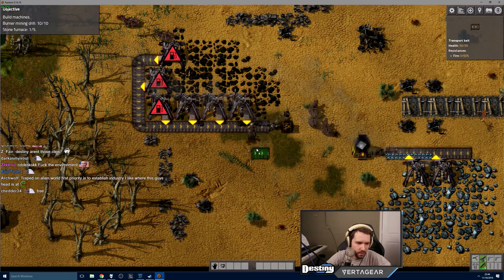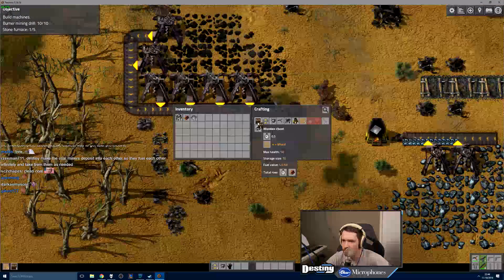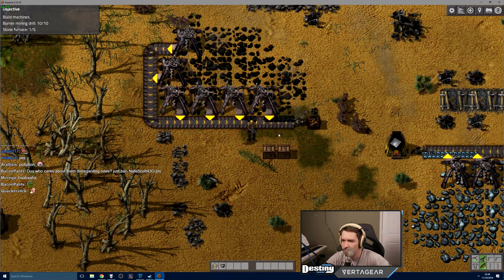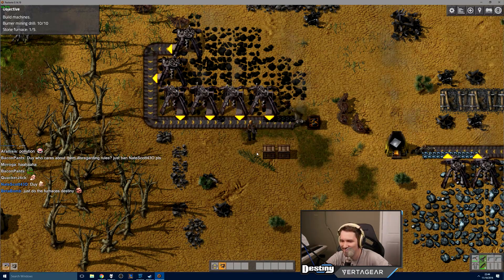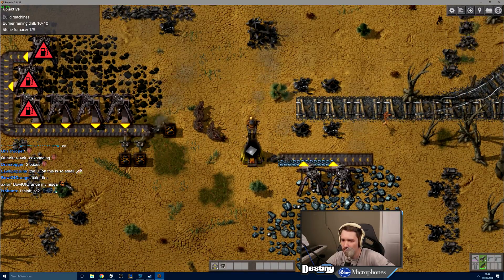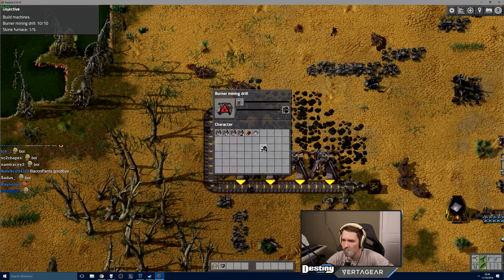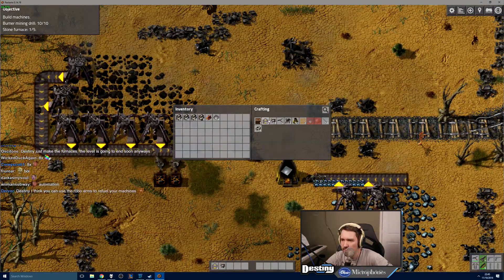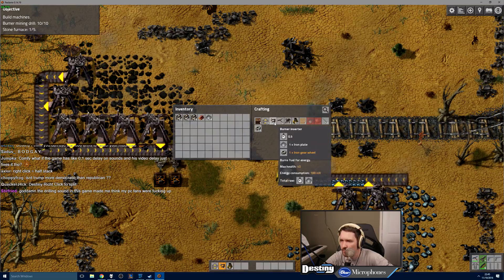Do I need more boxes? It looks like I don't have enough robo arms doing shit. I don't know how many boxes I need — we'll try two more boxes, and then two more robo arms. There we go — shift-click to take things out. There we go. How do I split the fucking stack? There you go. Okay, stone furnaces — one, two, three, four. And then more arms — one, two, three, four.